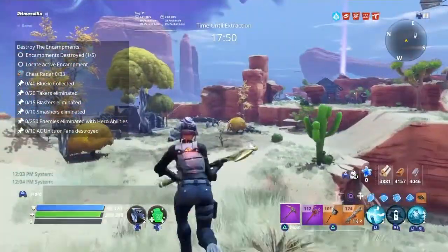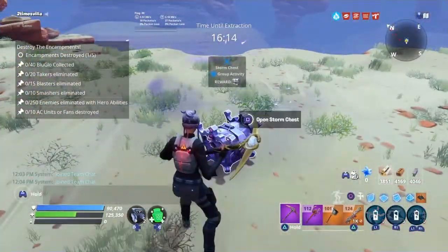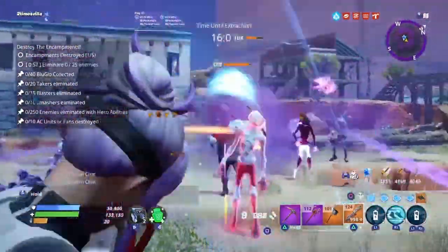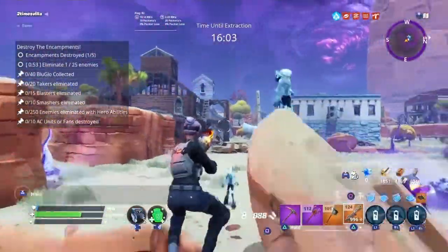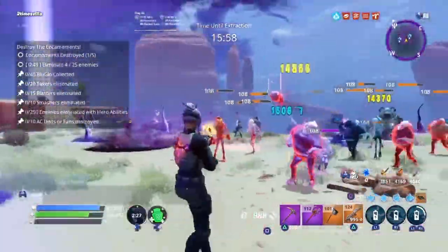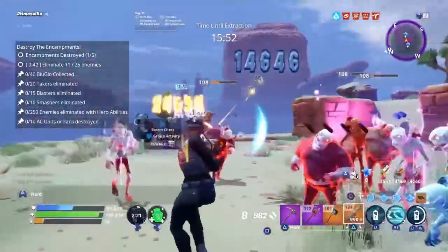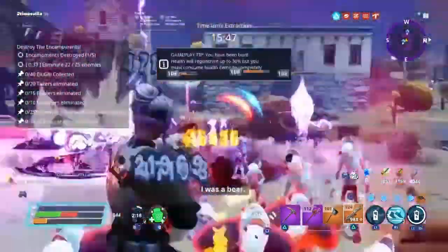Let's make our way over to that encampment. Let's solo this thing by ourselves. As y'all can see, I get my energy back from every shot I hit them with. So with 30 energy I can put my teddy down — I can put turrets down too for a little extra help. All I have to do is shoot the husk six times to get enough energy back.